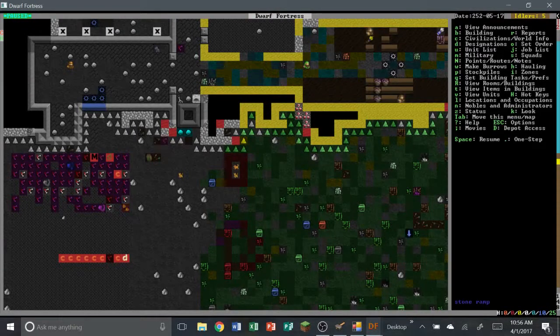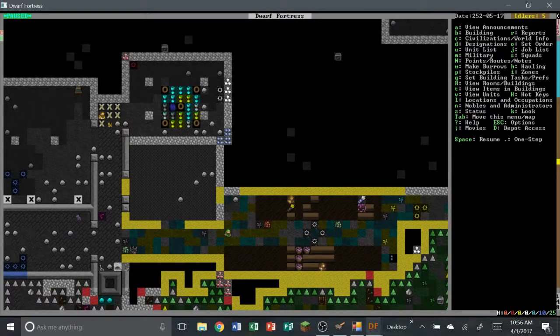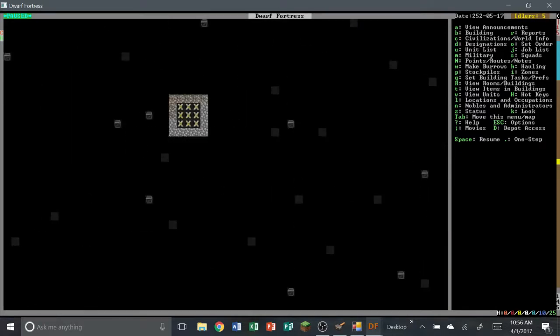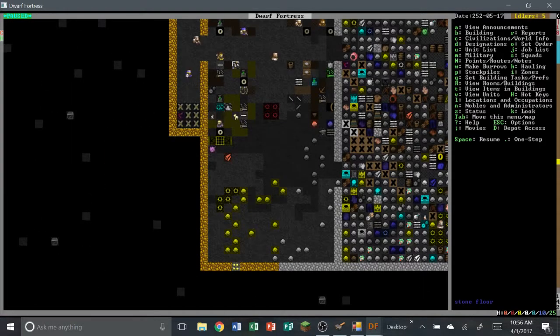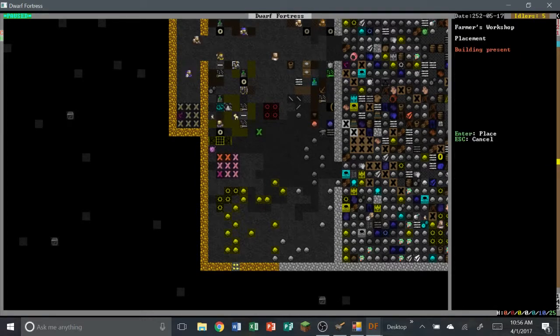Hello everyone, I'm Tuco and welcome back to Dwarf Fortress. I hope you're all having a wonderful day. Today I finally figured out how to make thread. What we need is to go to B for buildings, then to a workbench, and we need a farmers workshop.